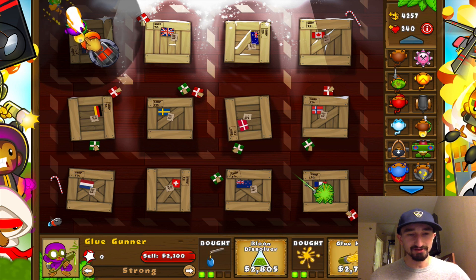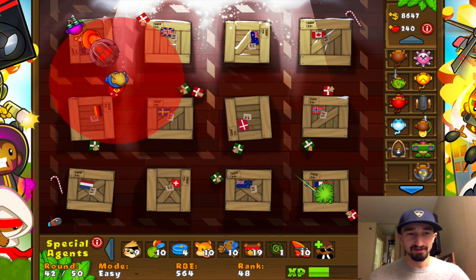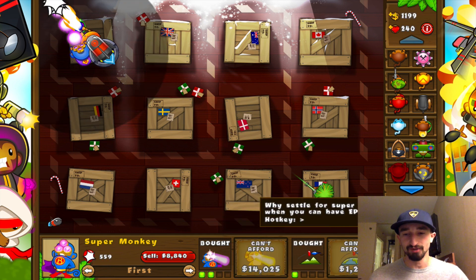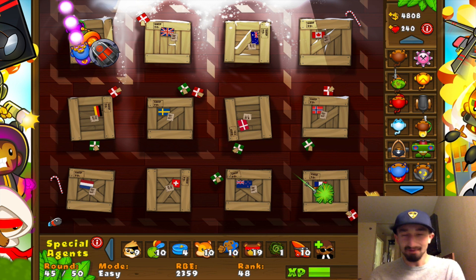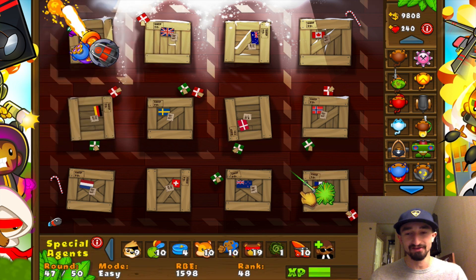Surprisingly enough, the sniper monkey is really, really good when he's upgraded like that. Let's go ahead and get the super monkey right there. He already has the MOAB ability, so we're kind of good now. I probably don't have to reasonably do anything else upgrade-wise from this point on, though I still will just because it's good to have. If anything, I might get the sun god upgrade for the super monkey — that one's like 14,000. If not, we'll get the robot one, the dual shooting robot. The super monkey just completely made every other tower basically obsolete, because he's able to shoot from so far away.